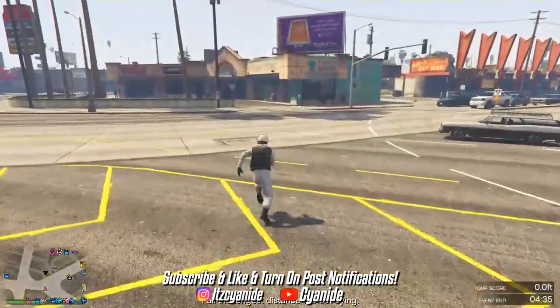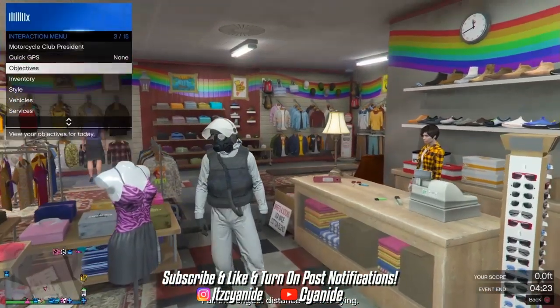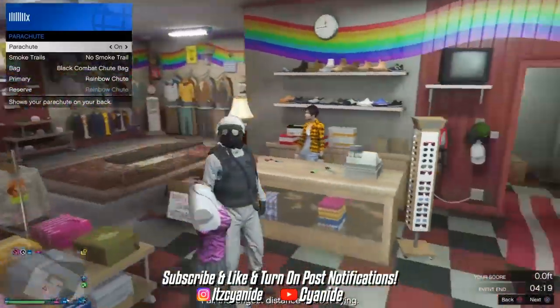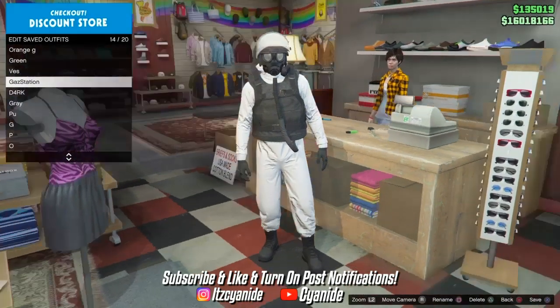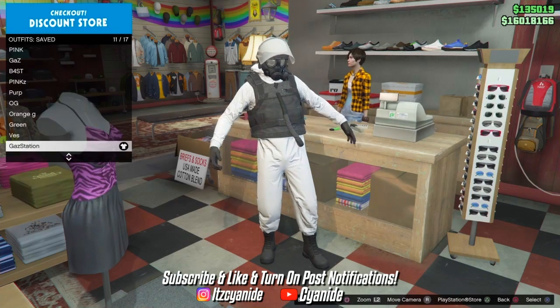Once you're at the clothing store, add a black parachute to the outfit if you want. Then go to the front counter, press right on the d-pad, press square, and save the outfit on any slot.